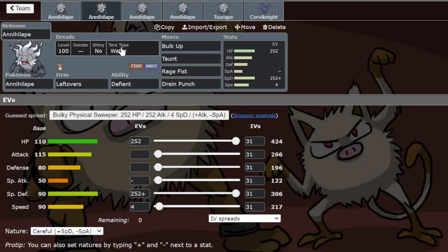One more thing I forgot to mention — Tera type should be Water. I've also seen people run Flying, so Water and Flying are both very good Tera types for this mon. Most people run Water. You can also run Fairy, but Water is better because Chien-Pao tries to finish this mon with Icicle Crash, so it's better to resist that. Flying is also a really good option against Dondenfan and similar threats.